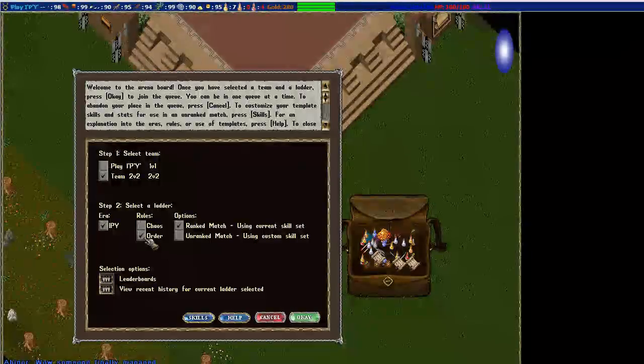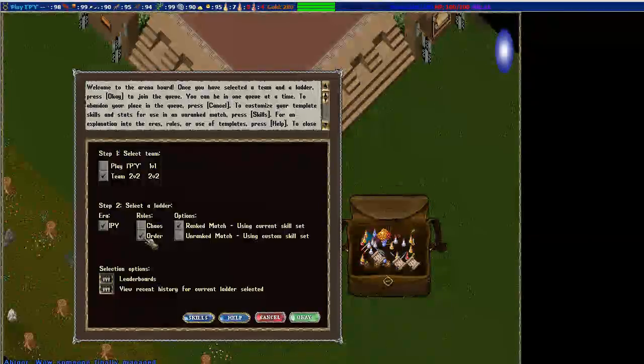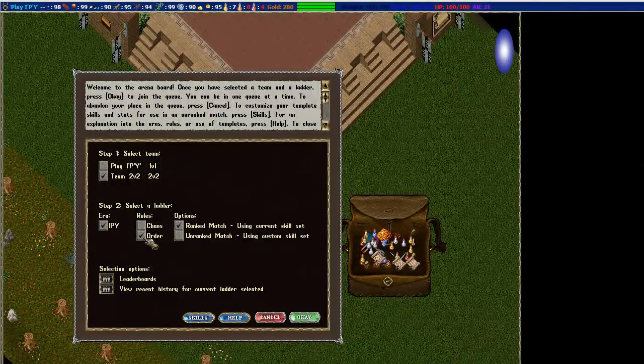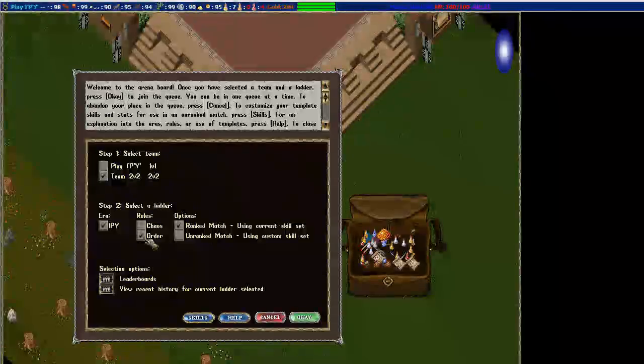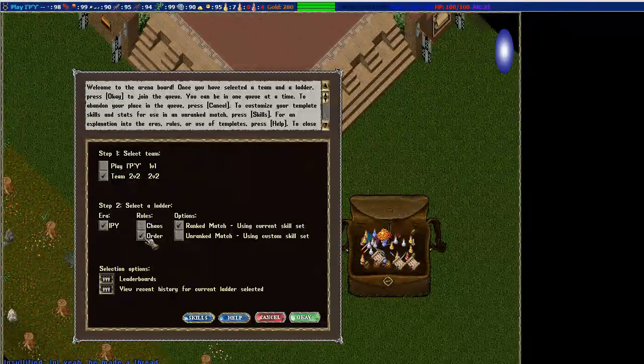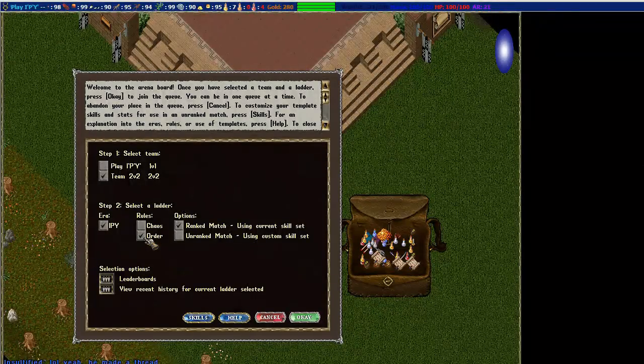Down here is Order. This is a standard mage 1v1 rule set - no casting Reactive Armor, no using magic weapons, and the only potions you can use are red potions. If you do have magic items or potions on you, those are going to go straight into your bank so you don't lose them and can't use them during the fight.